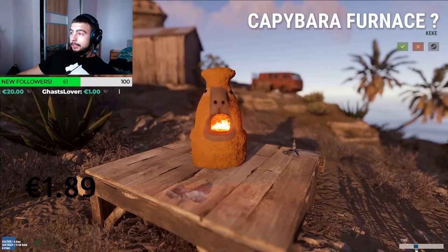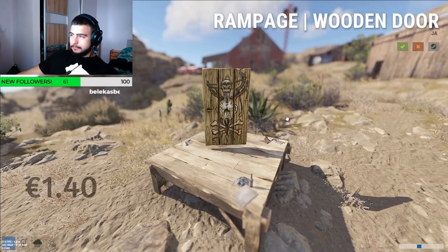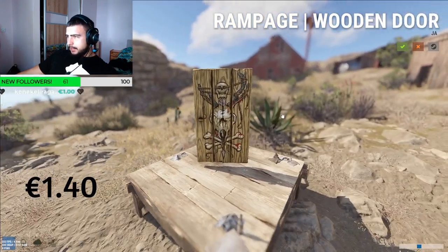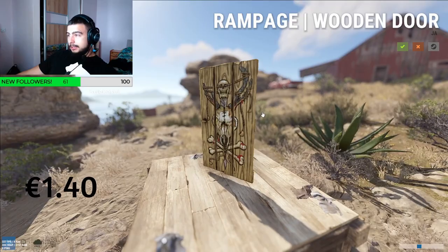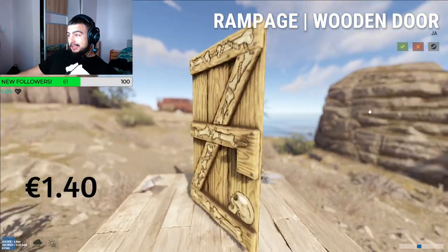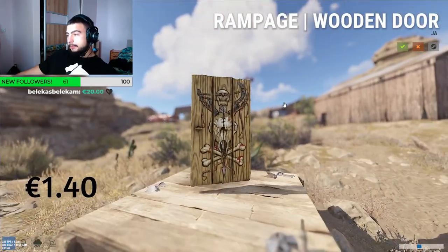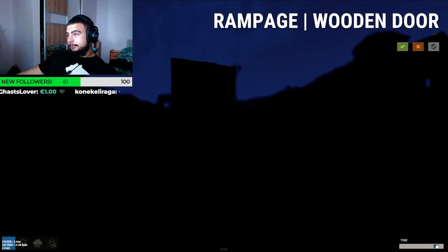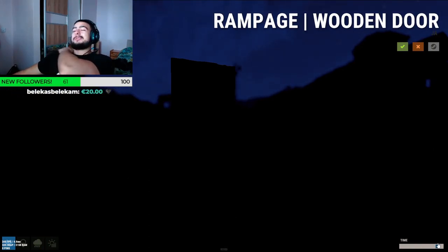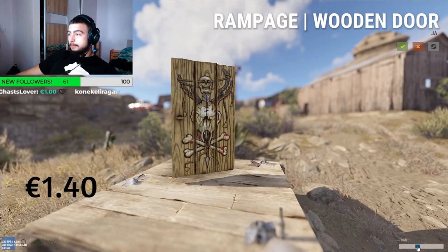Next one, Rampage Wooden Door coming in at 1 euro 40. It's like a tribal door — has some sort of tribal pattern with skulls, arrows, and ropes. Personally not for me, it's nice and simple. The front side is better than the other side. Doesn't shine in the dark either. Three out of five.